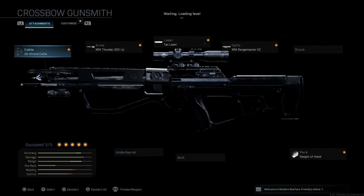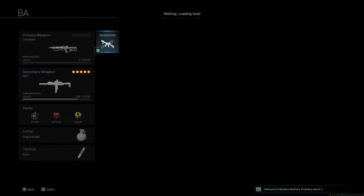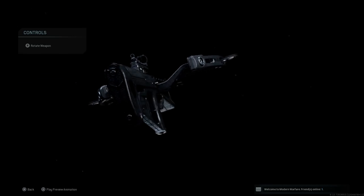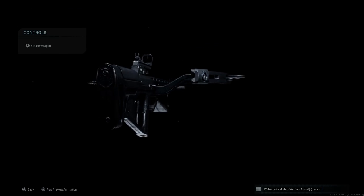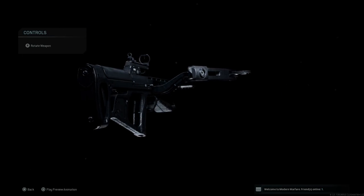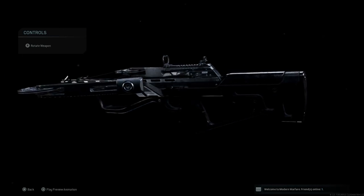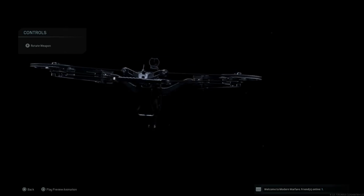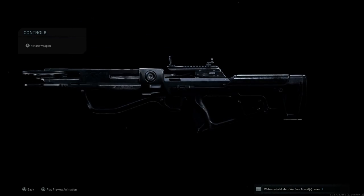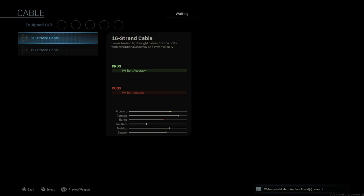Let's jump to our custom game and look at the crossbow attachments. First, let's strip it down. At base, it just comes with standard iron sights and no zoom. The iron sight almost looks like a red dot but it's just part of the iron sights. This is the base version of the weapon.